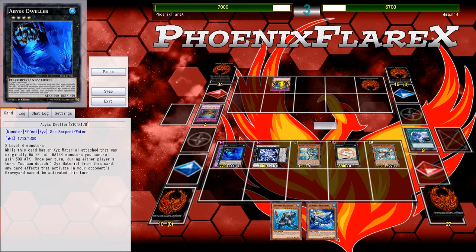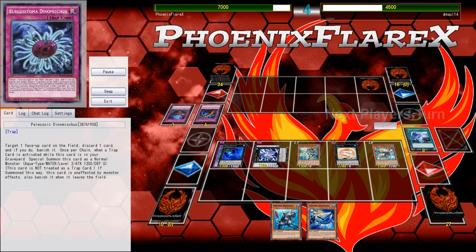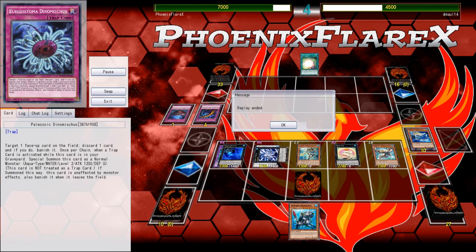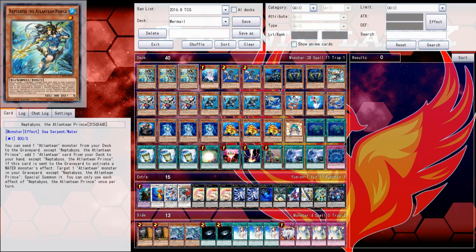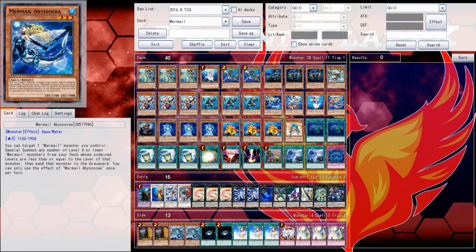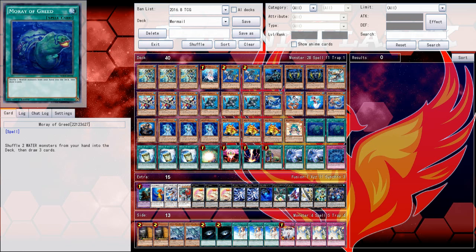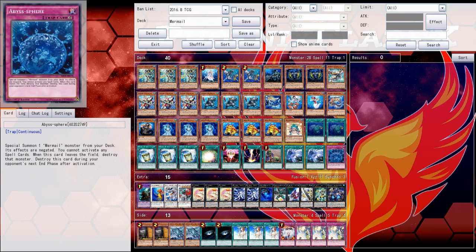Mainly the only games that were won by him were because of Maxx C and its interactions with Waboku. Maxx C and Waboku were the two blowout games that I absolutely 100% lost, and it wasn't something I even had a chance in. I got Maxx C'd three out of five games and Maxx C'd four times out of three games. The two games that I got Maxx C'd and literally had game — I got Waboku'd. I was able to clear his back row and attack for game in two separate cases, and both times it was Waboku. Can't deal with this.